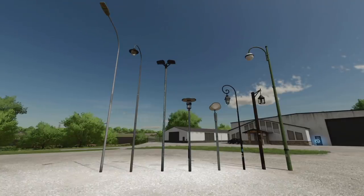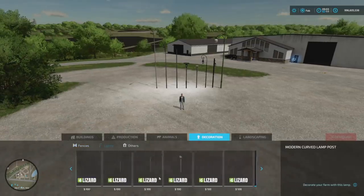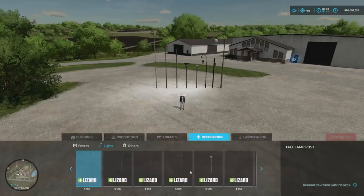Your last new mod for all platforms is the Light Poles Pack with eight different light poles. Going left to right: tall lamp post (one slot), curved light post (one slot), double light post (one slot), low lamp post (one slot), modern lamp post — my favorite (one slot), antique curved light post (three slots), old light pole (two slots), and modern curved lamp post (two slots). To find them, go to build mode, decoration, lights — they'll be the first ones listed under Lizard.